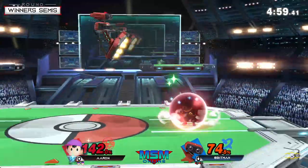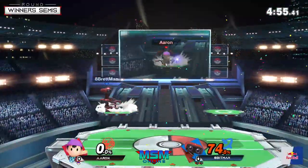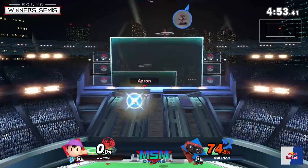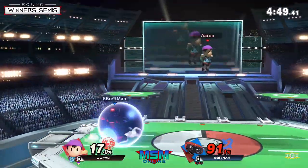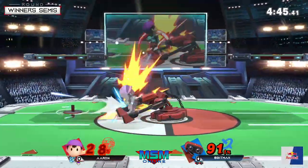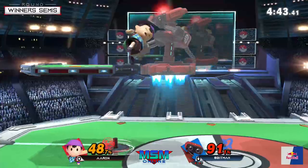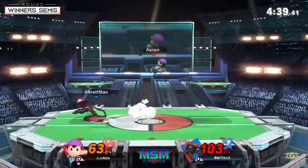I do like that aggression from Apeman because he knows the closer he is to Ness, especially at high percent, it doesn't matter if he heals — he just has to get the right read after that. Really good point. Oh, that's the gyro assist — so much damage already.